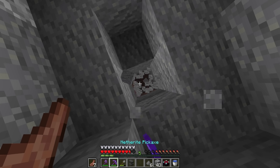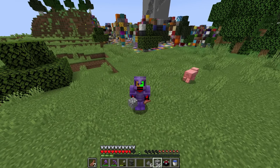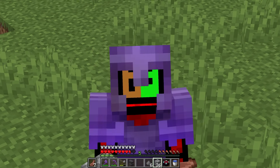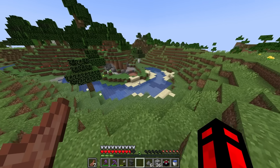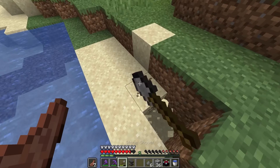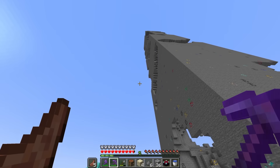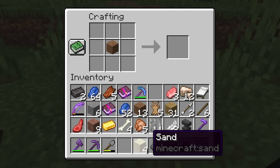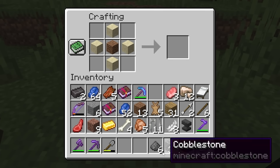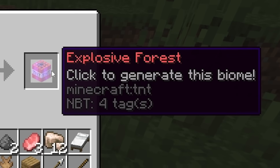Let's just go back up to the surface. We're up again. We got our gunpowder, but we also need another ingredient — we also need some sand, which is probably very easy to get. Would you look at that? It's sand. Amazing. Let's just get four sand here. And now it's time for us to go and make this one. This biome right here — let's put the dirt in the middle like usual, and then put sand on the sides and the gunpowder on the corners to make... oh gosh, this is definitely not a chaotic biome at all. Explosive Forest.